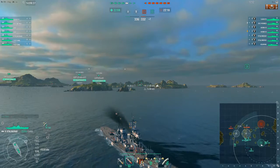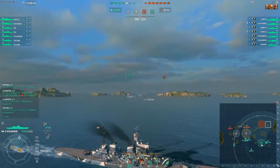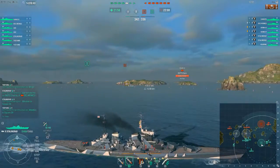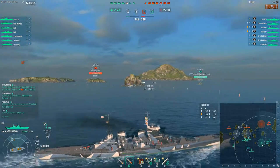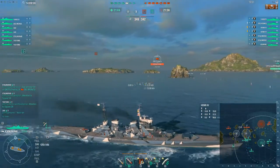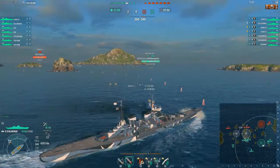If you use that well, and if the Zao knows what it's doing, or the Des Moines, or wherever you're scouting with the DD, you're going to be able to kill that other DD, or do enough damage that the next time that DD is not going to want to come back so easily. He's not going to be so ballsy in scouting, which means he's going to be much more fearful regarding how he actually engages and does things. What's going to happen is that you're going to be able to sit into a position that basically allows you to engage the enemy much easier.